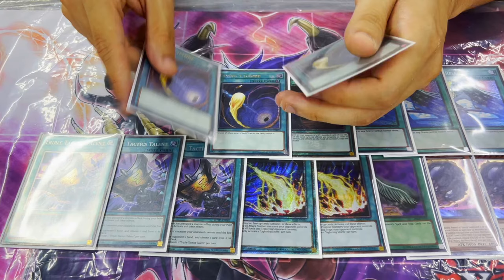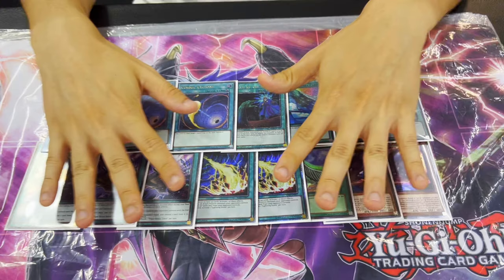Three Soul Release to hit the mirror match. Call by the Grave and three Cosmic Cyclone. And that was my side deck. So overall the deck is amazing — nothing really to be said. See you all at YCS Vegas. Thanks for watching. Bye bye.